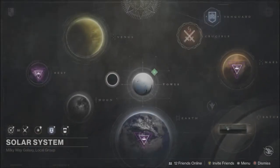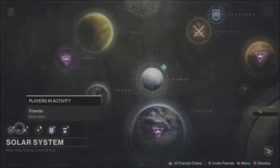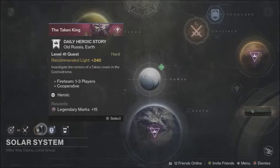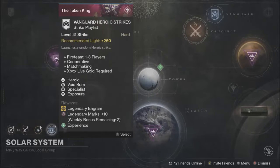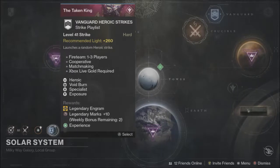Elimination is here for your weekly play. Moving into the Daily Nonsense, your daily Crucible activity is Clash. Your daily story will award you with 15 legendary marks as well as your daily Crucible. I don't know what the story is exactly, but it doesn't really matter — it looks like Blighted Coven might be the daily story.